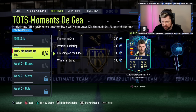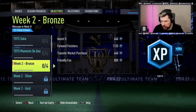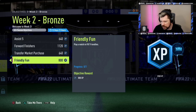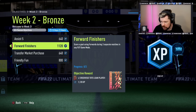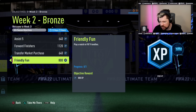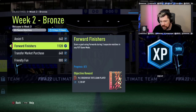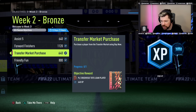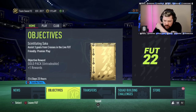I believe that's all that's there for today. Team of the Season tour is still there. And then Week 2 Bronze — does this have a token? Oh, look at that! Premier League or Eredivisie Team of the Season loan player untradeable. That's pretty good. They did make it very dirty.